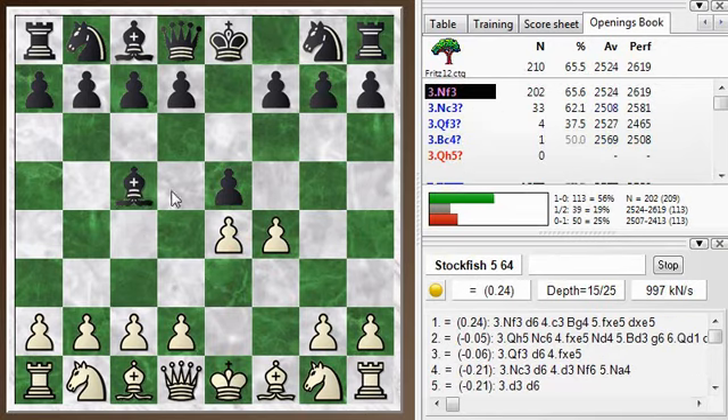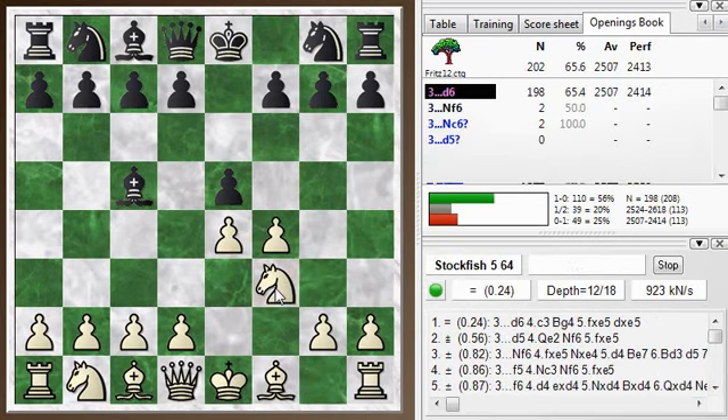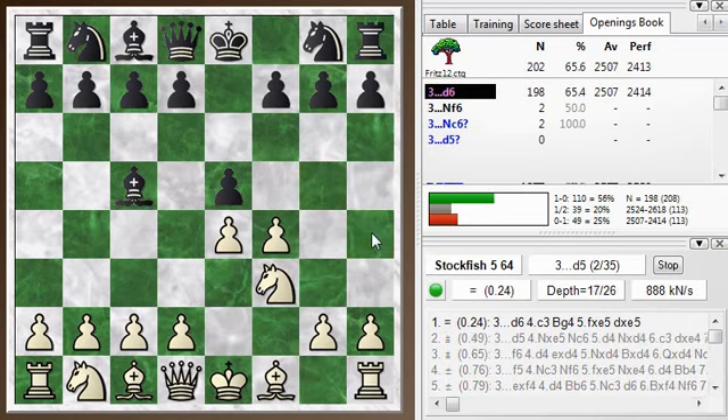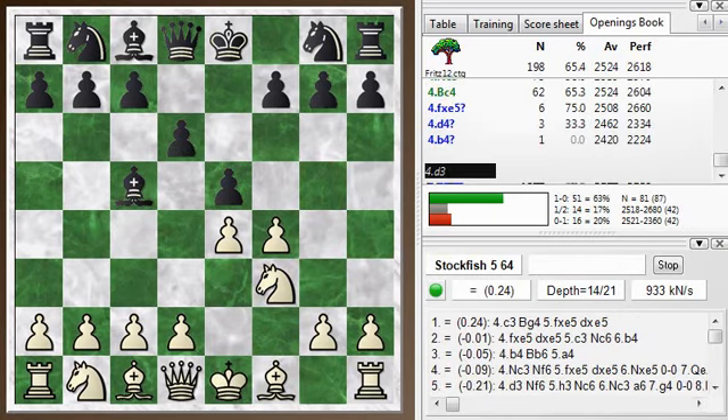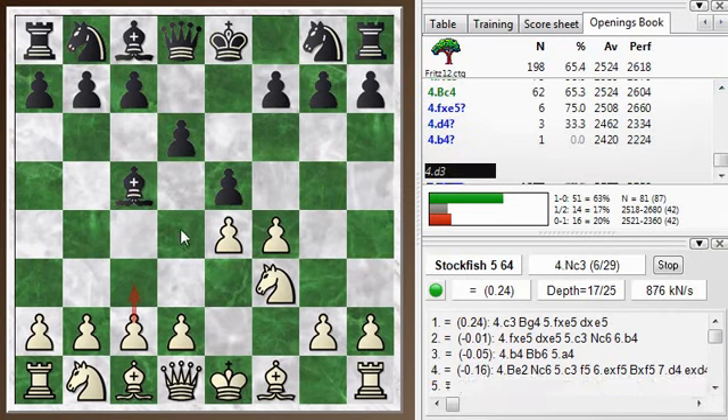So after bishop to c5, the normal move is knight to f3, blocking out these squares so the Queen can't come out and deliver that check. And then my opponent plays d6, also the normal move here. And now the main move here is c3, trying to build up a big center — c3 followed by d4. I go with that plan later.